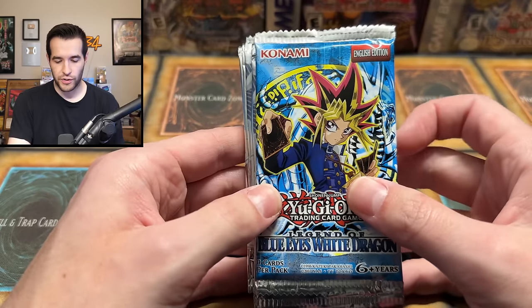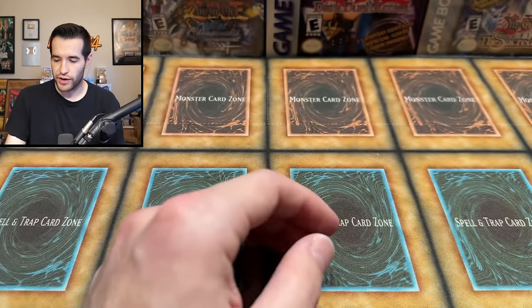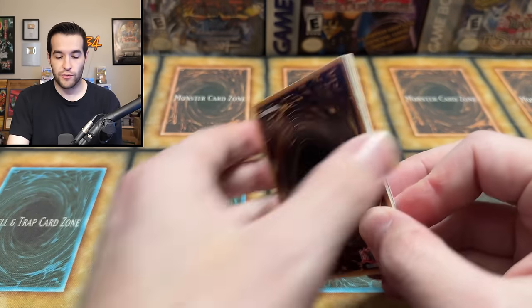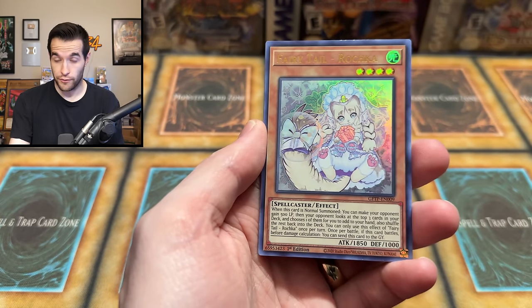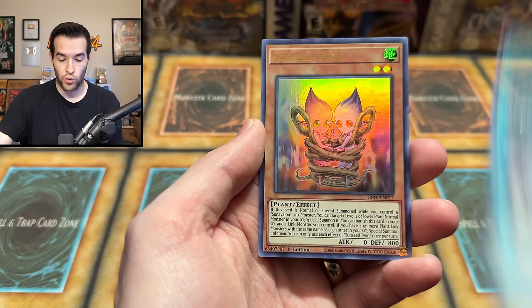Because this is a shorter video, I don't want it to be like an eight-minute video. I always want it to be like 12 to 14 minutes so it's a little longer for you guys. We're going to throw in a couple bonus packs — a 2017 reprint pack and some Ghost from the Past to get that Dark Magician. Just real quick, let's add a little bonus on it. It was a great collection — quality over quantity as we said.